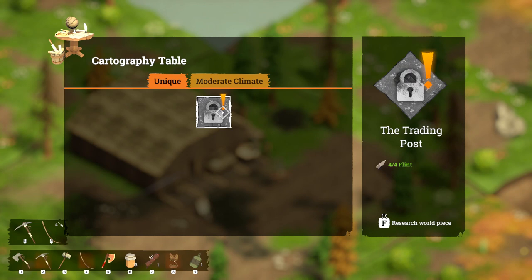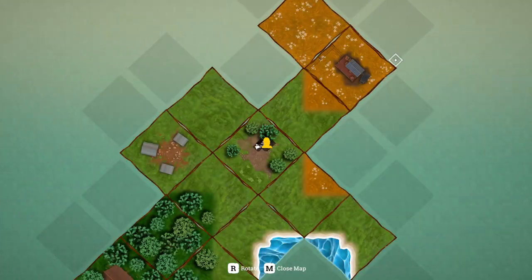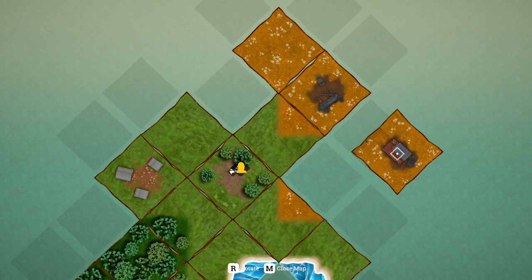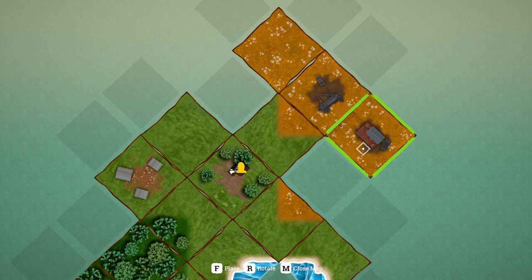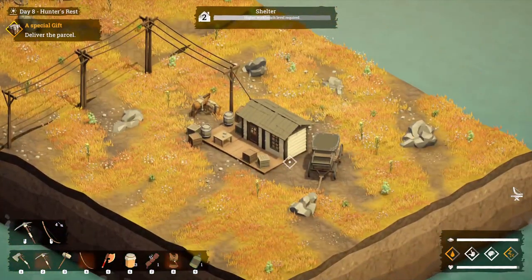We're going to go to our table and research the world piece. Now we're going to place this — we can decide where we want to place it. You can go pretty much anywhere, it's not a problem. We're going to put it just here, so for now this is going to go here.